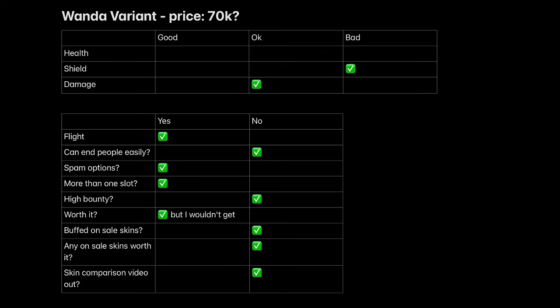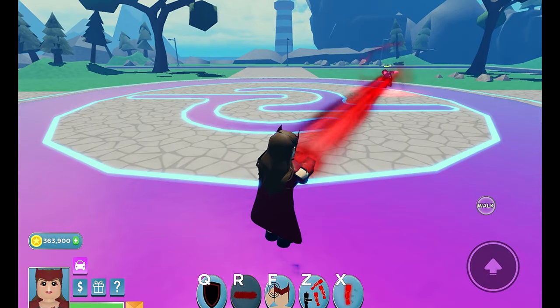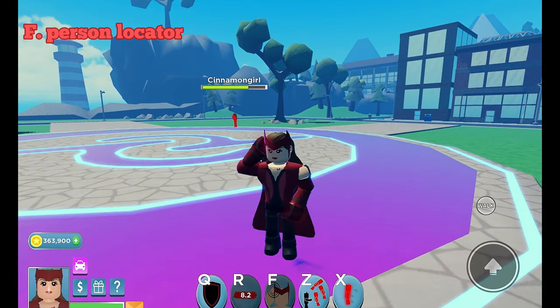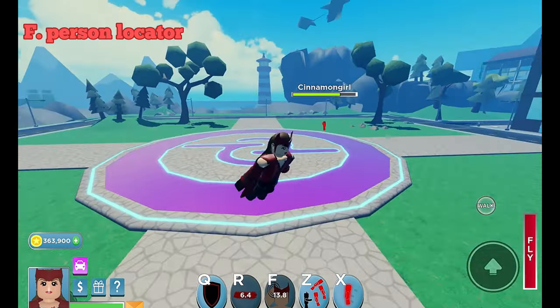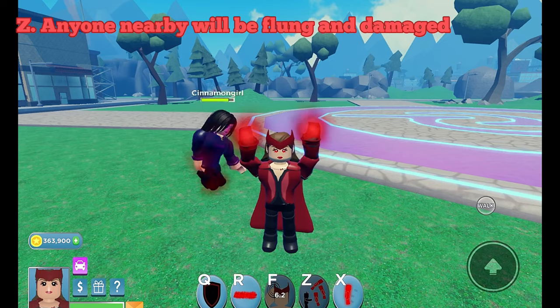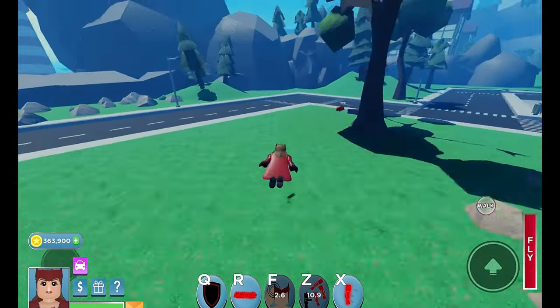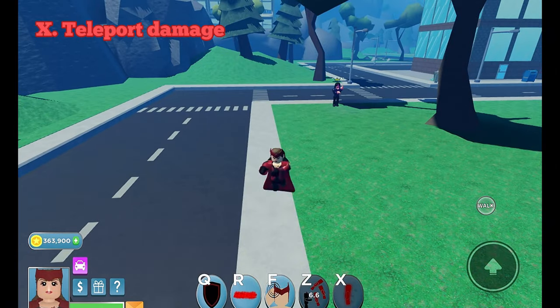Variant Wanda. R is a beam. F is a person locator. Z flings and damages anyone nearby. X is teleport damage.